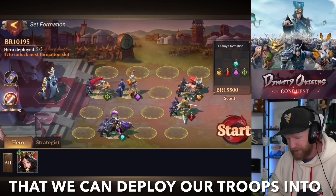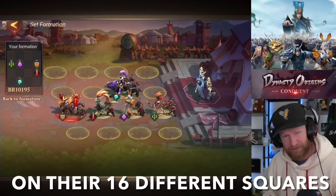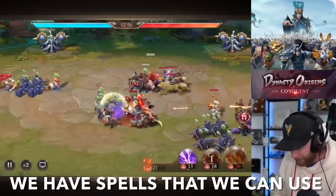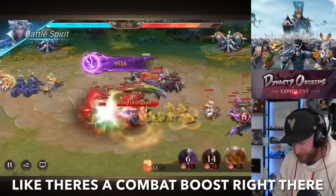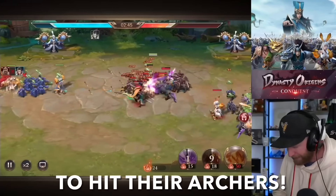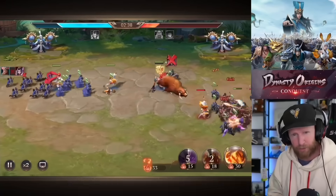We have 16 different squares that we can deploy our troops into. Our opponent will deploy their troops on their 16 different squares. Once we're into the fight, we have spells that we can use to boost our troops in certain areas. There's a combat boost right there, and we can cast a lightning on their back line to hit their archers.